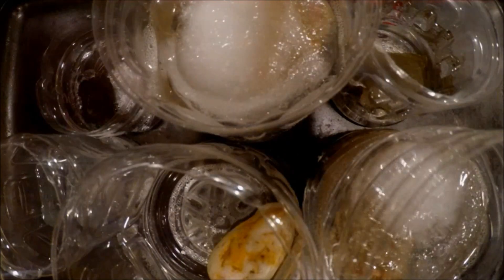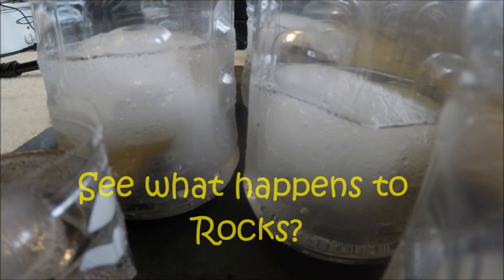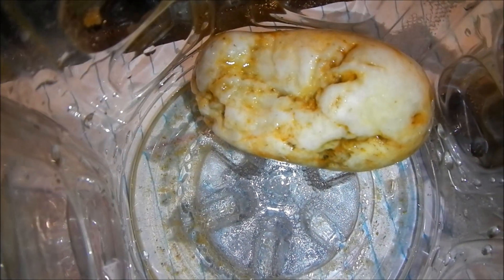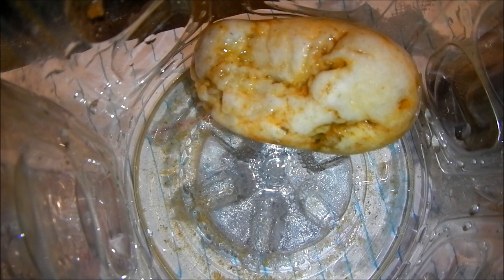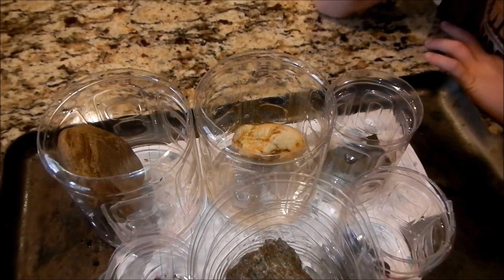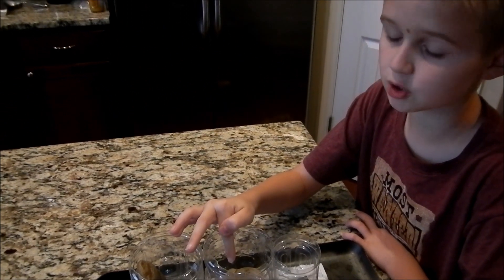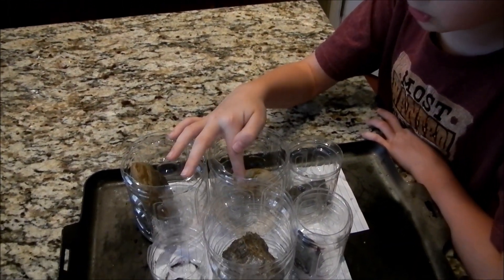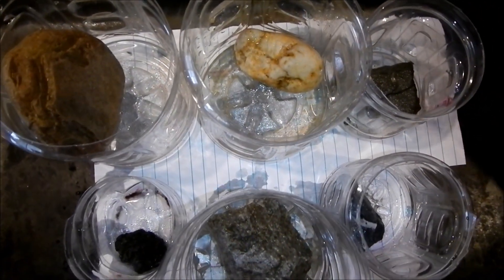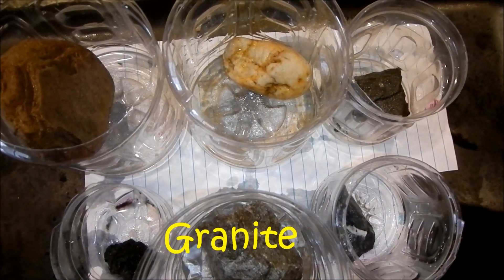Thaw number two. Thaw number three. We let the rocks defrost and freeze for about five days, five times. Some of them didn't really break a bunch off, but you can see that little pieces broke off — especially this one. You can see that a little bit of stuff ripped off; a little fell off on this one too. This one shows the most change. The slate one is probably the one where you can barely even see any difference.